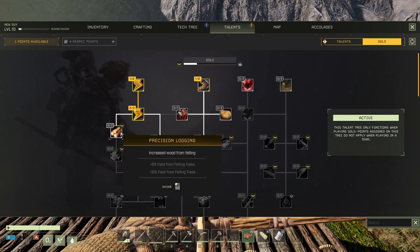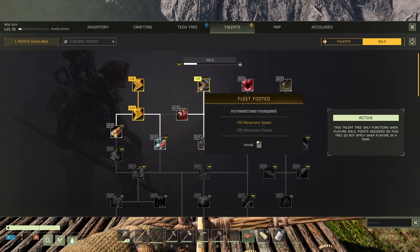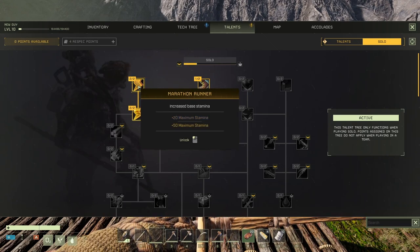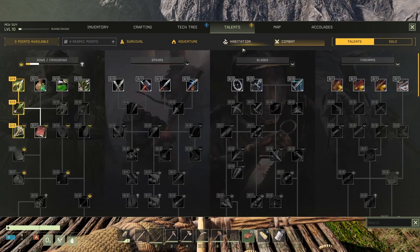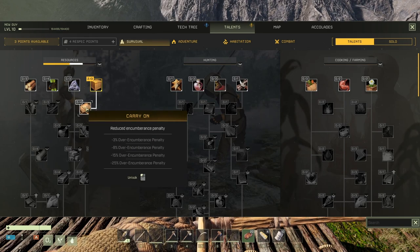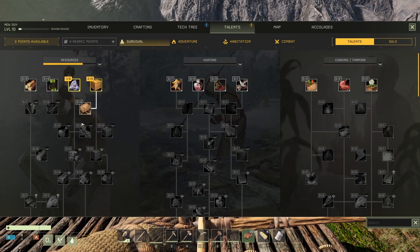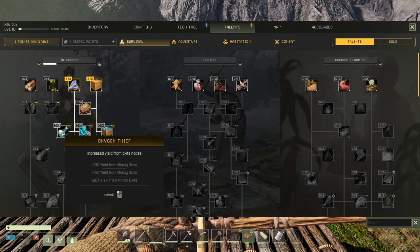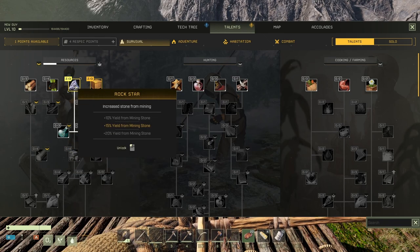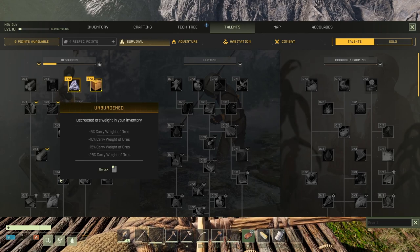I'm more interested in damage with the bow for now. Movement speed is always good. Stamina - we're gonna need stamina, 50 stamina plus, it's just amazing. We already put a lot of points in here, so I'll stop for now. Thinking about mining - I want more resources and more weight capacity. I'm interested in this one, so more points in here, and when we have more, we'll go in here for the iron miner and less weight in our inventory.